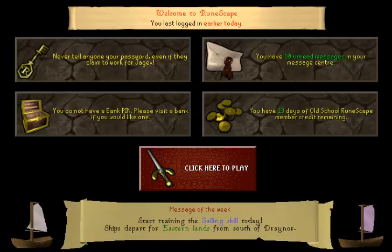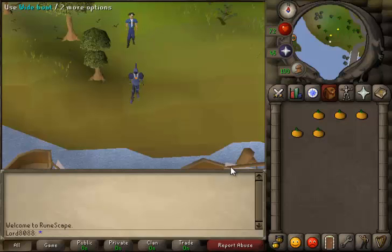So as you guys can see I'm logged in, I'm on the greeting screen right now and as you lads can see everything was pretty normal apart from the message of the week. If you lads read this, it says 'Start training the sailing skill today, ships depart from eastern lands from the south of Draynor.' Now at first lads I thought it was a bit of a troll because it was April Fools the other day.